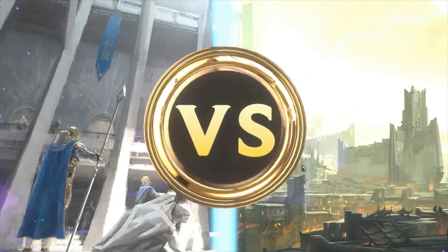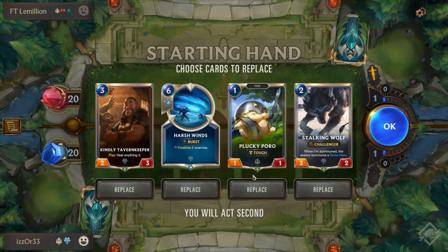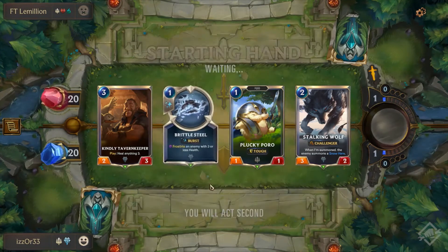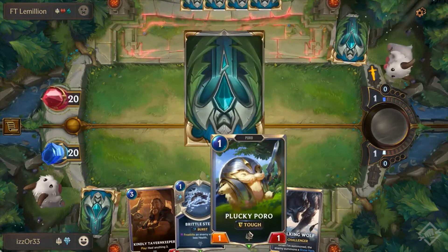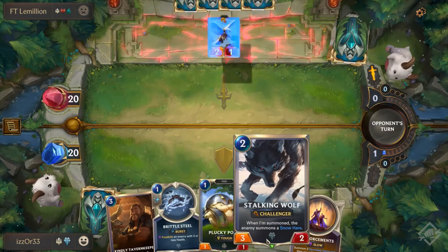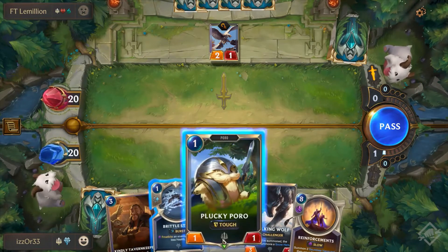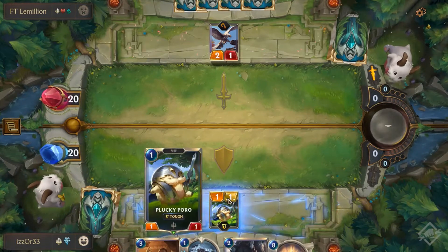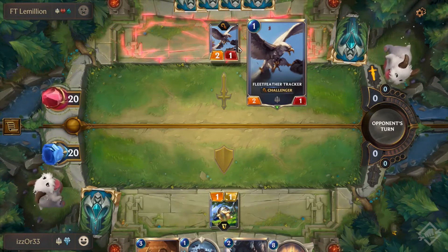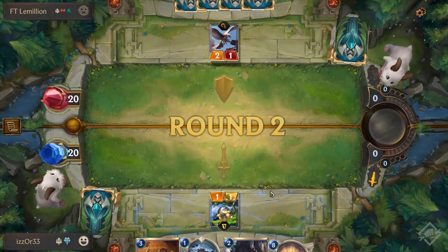We come up against ft lemillion. We're hoping for a good early curve — we get the Poro and a Stalking Wolf. I'll replace this out because it doesn't fit the nice one-two-three curve that we got. Another one-cost card is actually quite good. We're going second which is an iffy situation. We can bring out the little Poro and counter off the Challenger, basically killing off his Fleet Feather Tracker. Then bring in the Stalking Wolf — a nice first round.